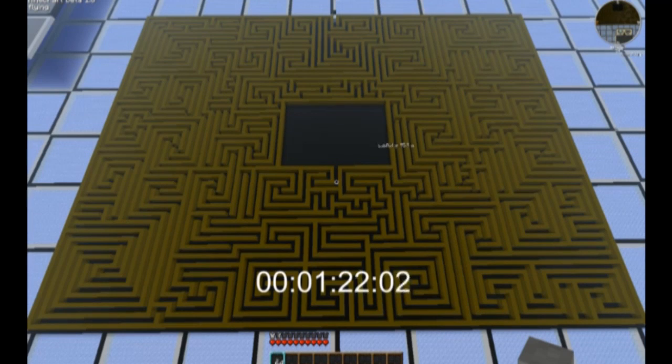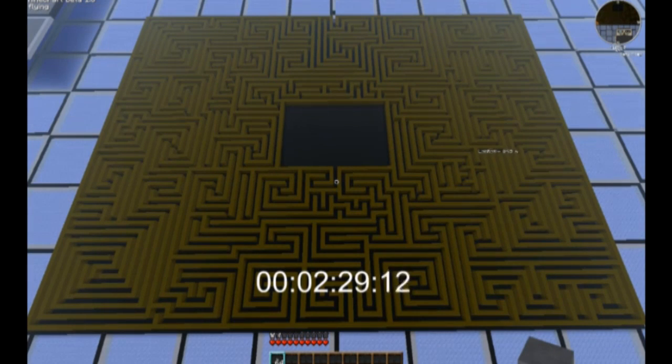If you set it to 15 blocks, you couldn't have the NPC navigate more than 15 blocks distance from one point to another. Naturally, doing as we do, we set the distance to 150 blocks, and not satisfied with that, we set up a maze for LabRat to traverse.